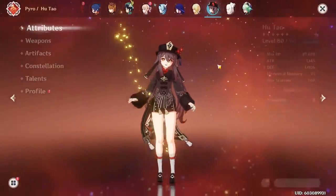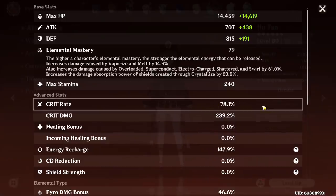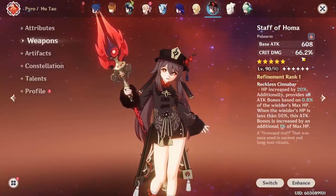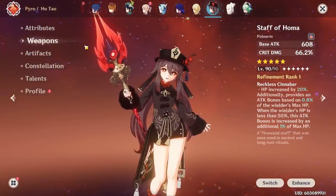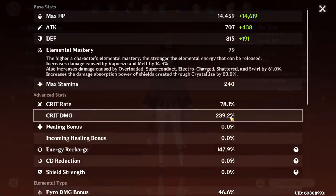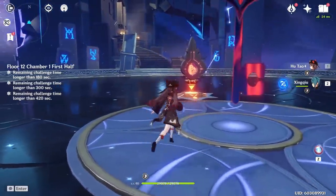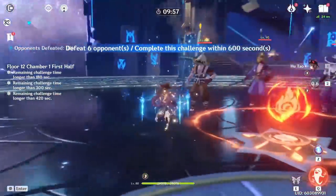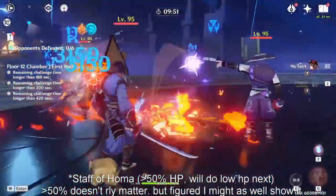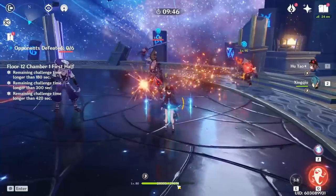The first Hu Tao build is with Staff of Homa — my ratio is 78 crit damage to 39 crit rate, and I'll try to keep similar crit ratios on both builds. A weapon like Staff of Homa gives more crit damage, which makes crits look bigger, so I'm reinvesting into crit rate to keep a balanced ratio. With 79 elemental mastery, using Xingqiu's Rainswords to vaporize, a charged attack hits 32,000 — and that's at over 50% HP.